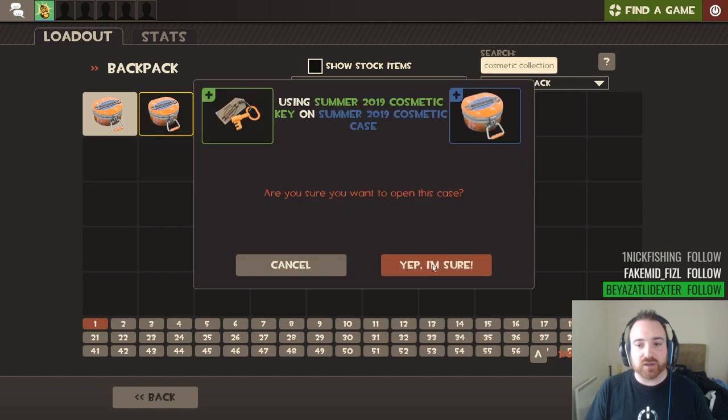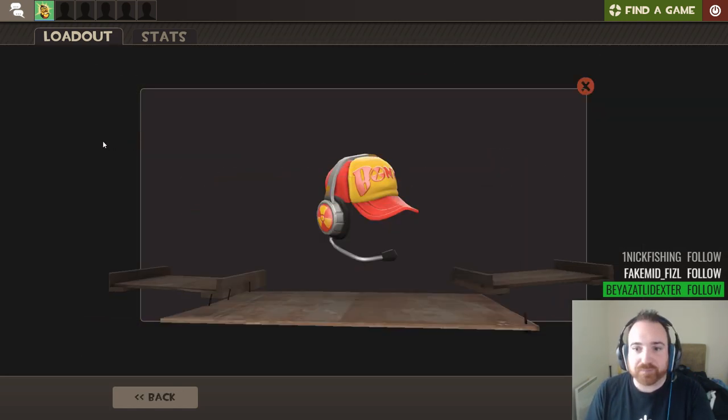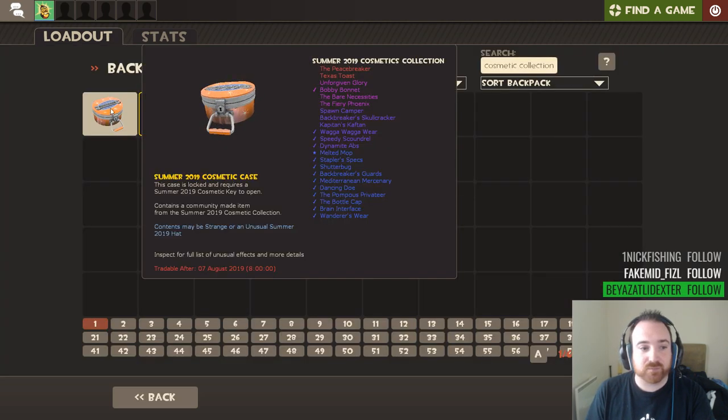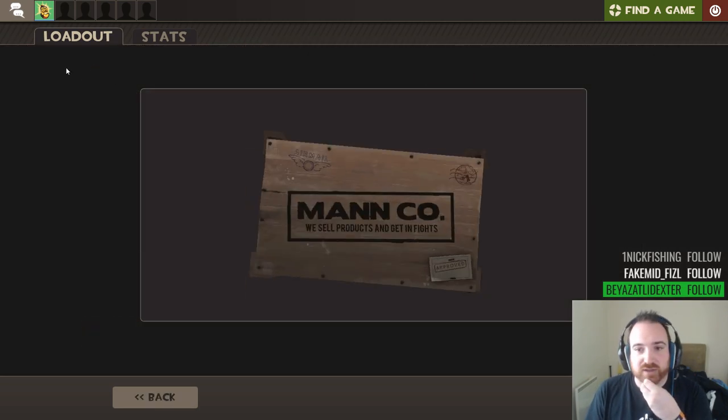It depends how it rolls - when you uncrate something, does it roll as 'it's going to be unusual and this is the item,' or does it roll as 'this is the item you're going to get, and can it be unusual?' Because if the majority of things in the case can't be unusual, it probably means lower chances. I don't know, and I don't think Valve will ever tell us the deciding process. Bottle cap - I still like this one. Chat's back now, I can see people talking.